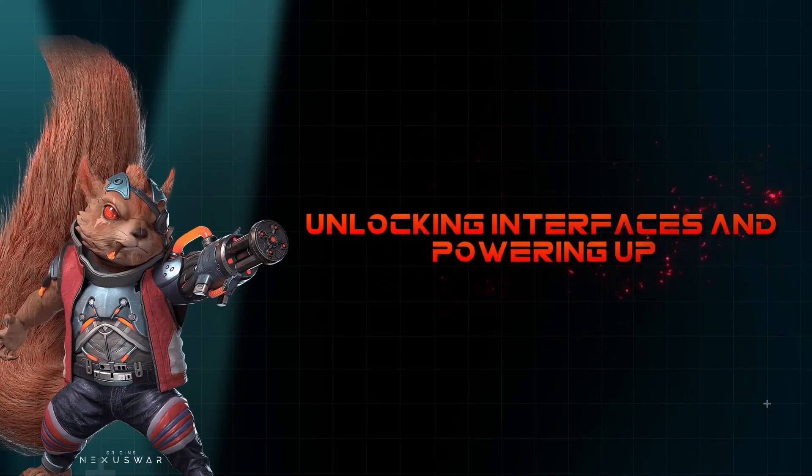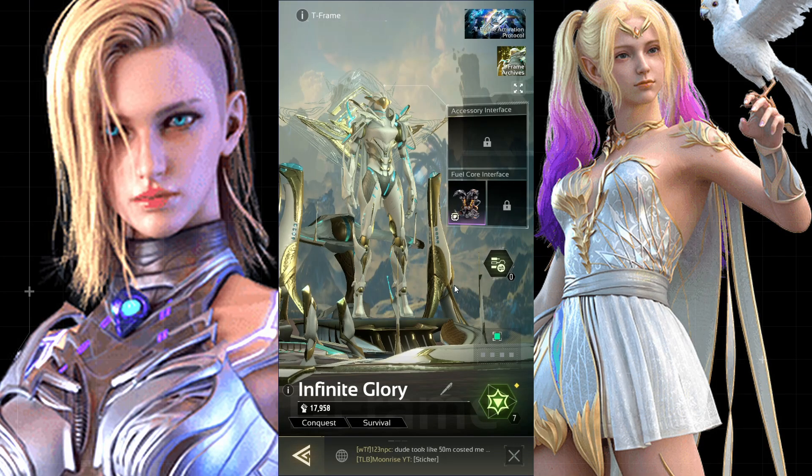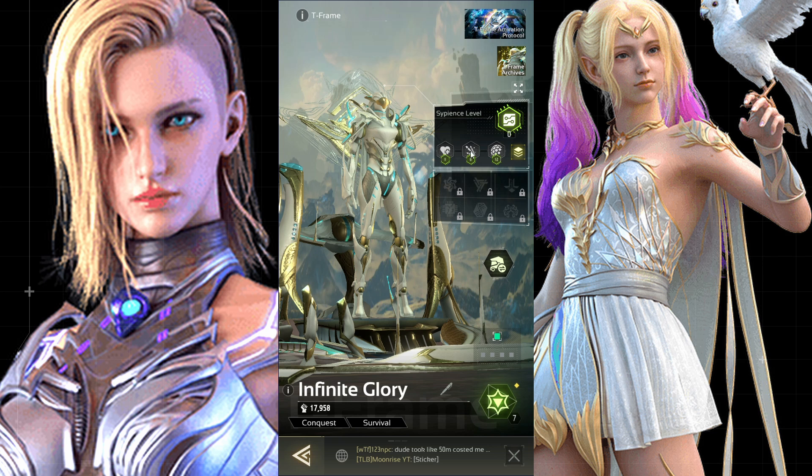T-Frames have multiple interfaces waiting to be filled with components. Initially, you have one accessory interface and two fuel core interfaces. By researching frame reinforcement technology, you can unlock additional interfaces for even more customization.